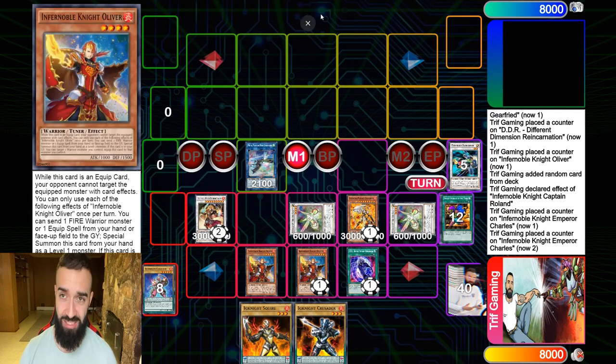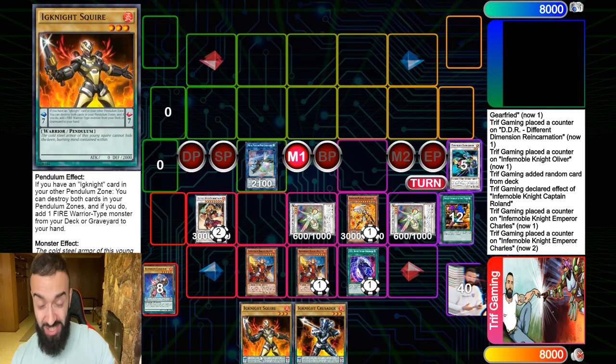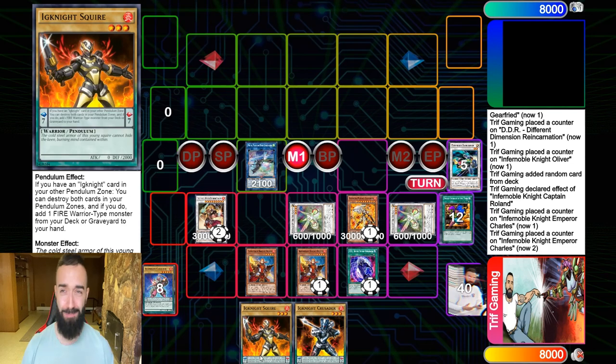Yu-Gi-Oh has come to the point where triple hand traps don't stop this deck — that's insane. I won't showcase the full deck profile here; if you want to see duels go check out my Patreon. This is legitimately the best deck this format — it's better than pure Endymion. This is the best way to play pendulums right now. No infernoble nonsense — this is pendulums. I'm playing 37 ignites and Isolde searches the ignites. Imagine when Electromite comes back.